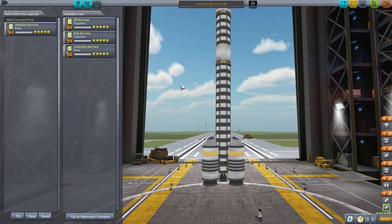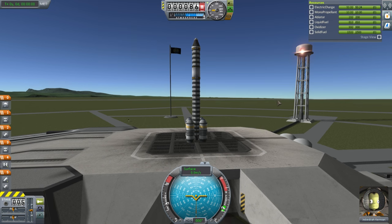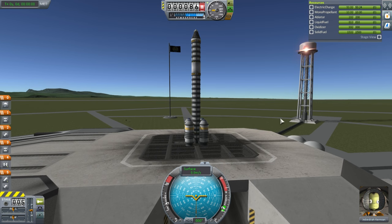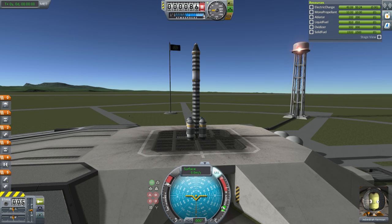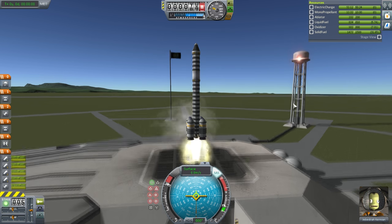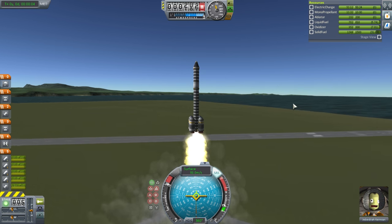I'll keep Jeb in the pilot seat since he didn't get a chance to do what he was supposed to do. Here we are, standing on the launch pad. SAS is on, throttle is up. Will this work as intended? Will there be explosions? So many questions. All right, let's go. It's going up at a nice clip.